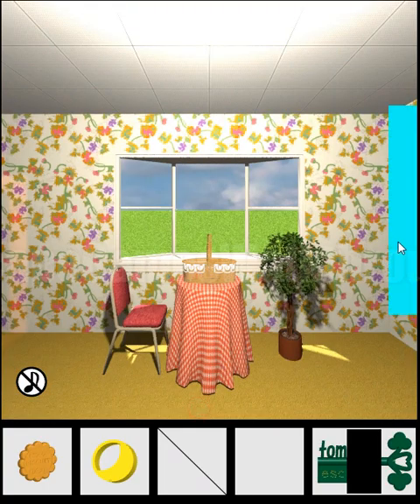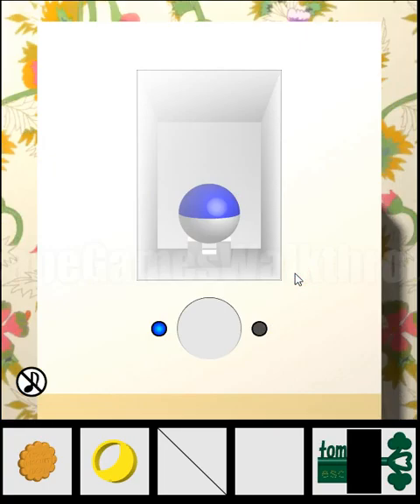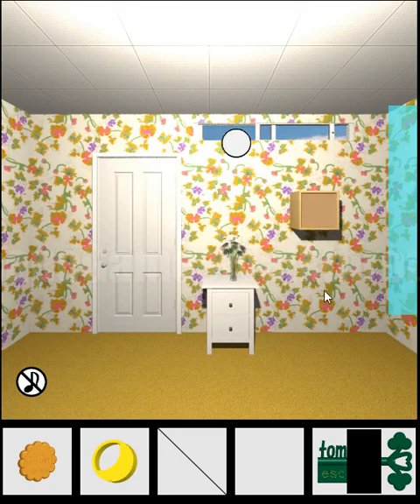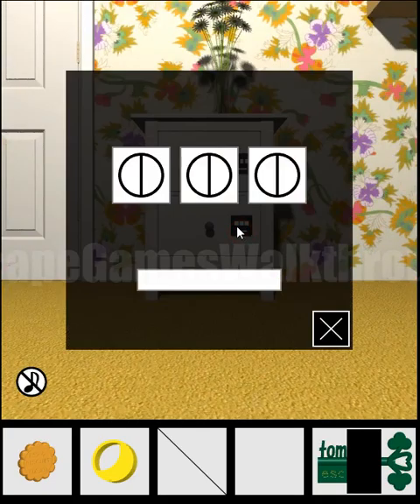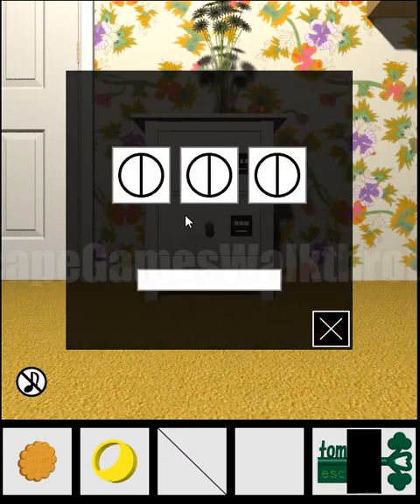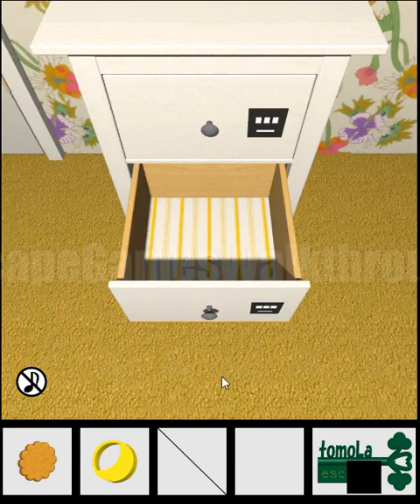We can see that one light is on, and to light the second light we need to solve this puzzle. We need to set the correct orientations for these rollers. The hint we can get from this cookie — if you look at it, we can see vertical, horizontal, and vertical. Let's just set it and hit part of the key.